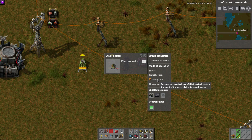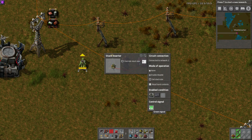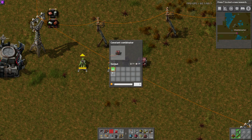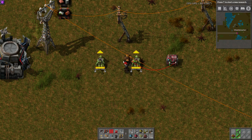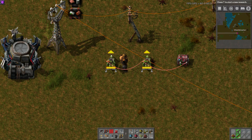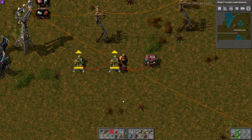Set the maximum stack size based on the count of the selected circuit network signal. Go down to the Control Signal — the signal type itself doesn't matter, it's the count that matters. Here I've set green to five because I want a stack size of five, and that's what we get. You could use numbers or items as signals. This also shows you can have multiple conditions simultaneously. If you wire inserters together — for example for a train stop setup — copy it, and all you need is one constant combinator driving them all. Really, really nice.